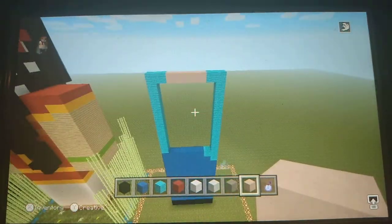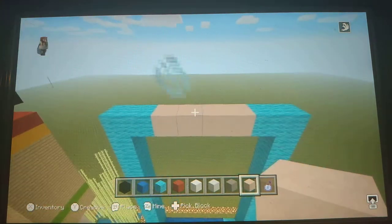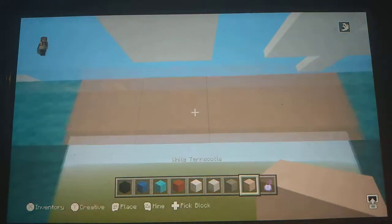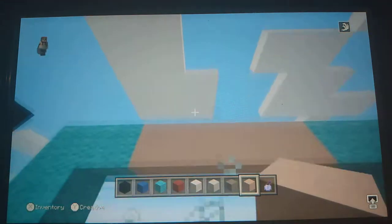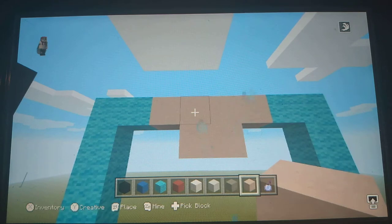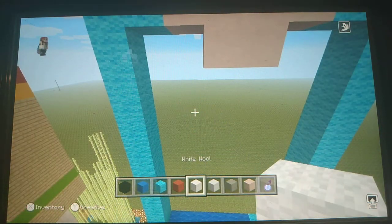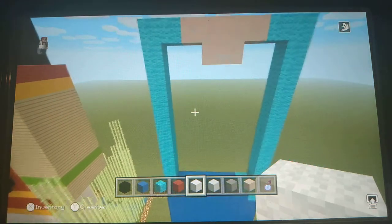Sorry for the viewers that actually like to listen. So right under the white terracotta — I'm just going to call it peach at this point — put two blocks right under it with the peach. Now we know where everything is going to be.